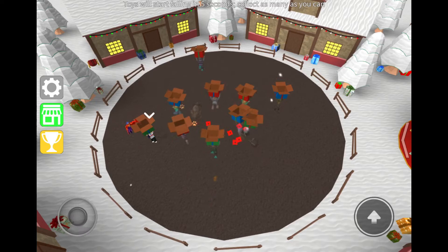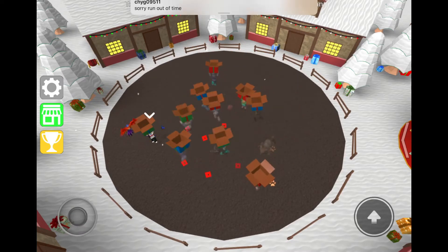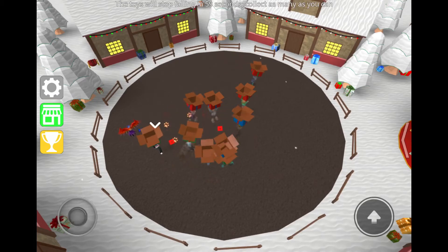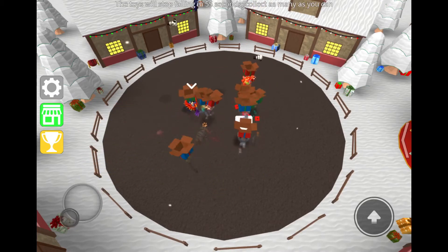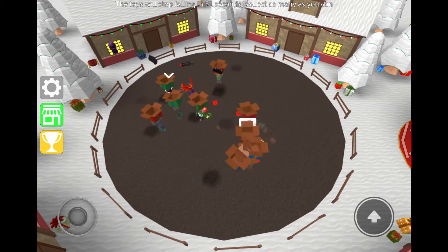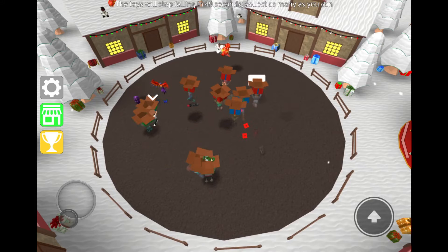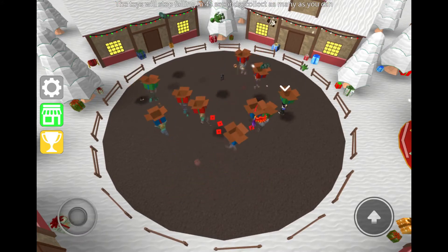So, as for the rules: after 10 seconds, you have an entire minute to collect as many toys falling from the sky as you can. Follow the shadows, and try to get the ones that no one else is getting — like when they're all going one direction, just go to the other directions where no one's getting toys, like how I am right now.